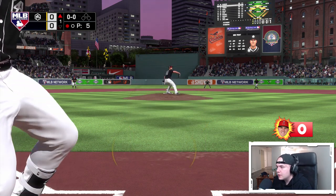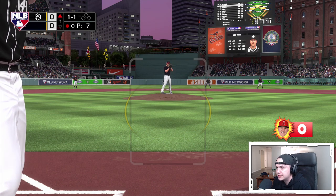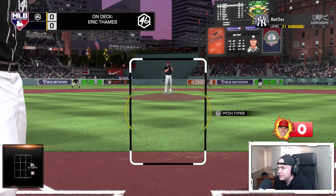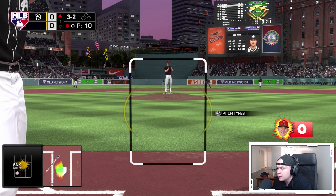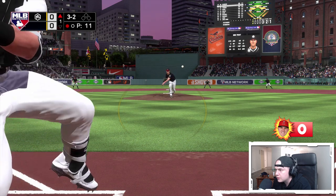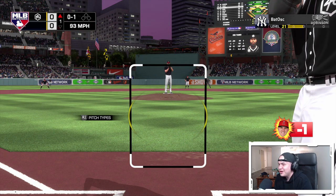Now Trout comes up. Kershaw gets ahead with a sinker low and inside. I really have to work for this hit — Kershaw is probably the last pitcher I want to face. We get to a 3-1 count, a big hitter's count. He throws a good sinker to make it 3-2. Then there's a hanging curveball — we got all of it but were just a little too early, 86 on a very early swing. I held up my swing but the game wouldn't let me — that's a strikeout for Trout and we've already got a downgrade.